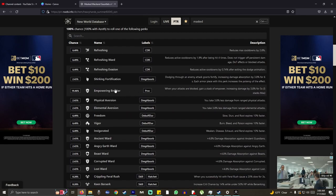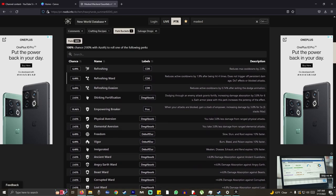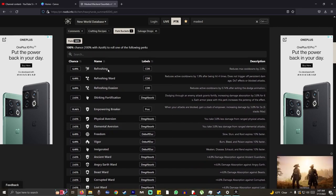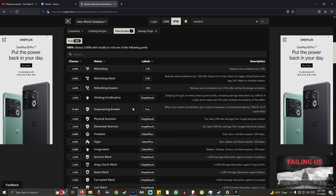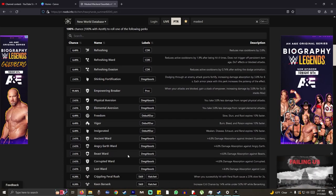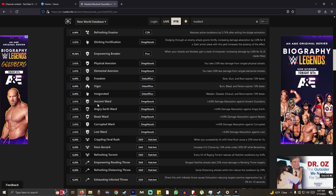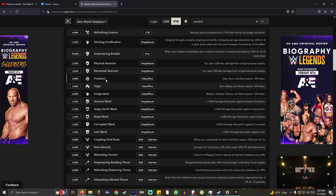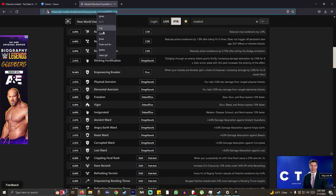This is the perk bucket for the mackerel stuff you can craft on the PTR. Your most common one is going to be empowering armor breaker. Then at 6.49% you have refreshing and refreshing ward — but since you're already guaranteed refreshing, that one doesn't count. They're guaranteed to come with refreshing and elemental aversion. You'll have a good chance of getting empowering breaker, refreshing ward, refreshing evasion, freedom, vigor, and invigorated. After that it's physical aversion, ancient ward, angry earth ward, beast ward, corrupted ward, and lost ward — then everything else is around 0.28 to 0.31% chances. I'll put a link in the description so you guys can check it yourself.